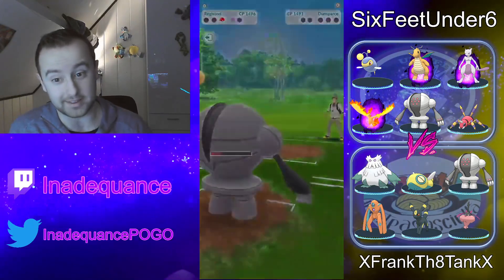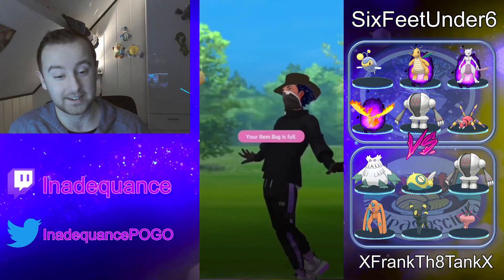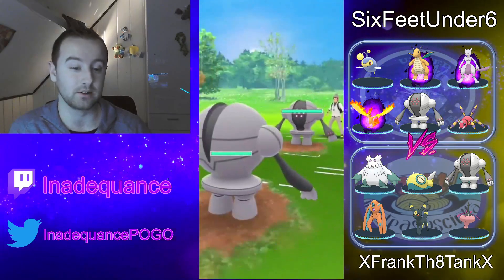Well played — 2-0 with this Shadow Moltres line, even when he's so weak to Dunsparce. Let's take a look at game 3.